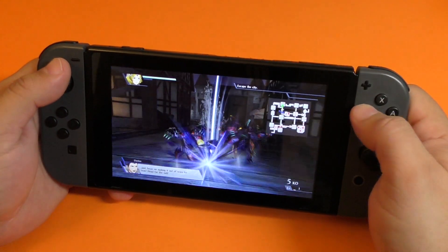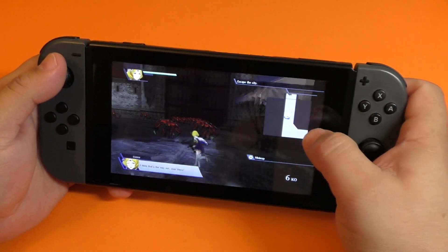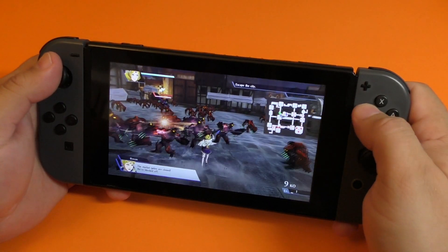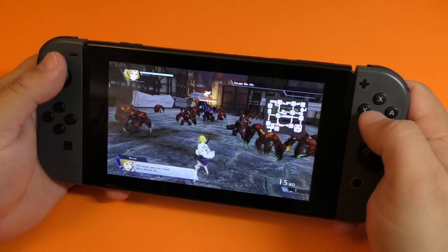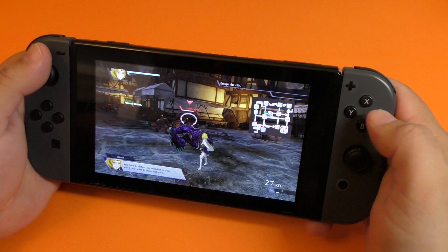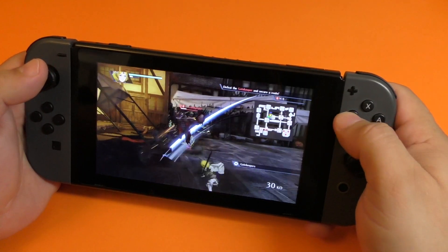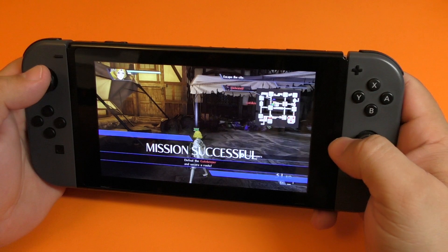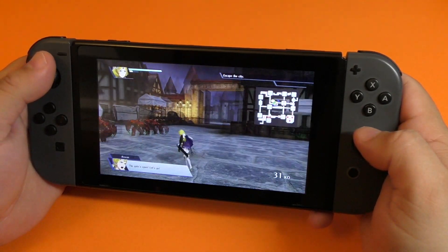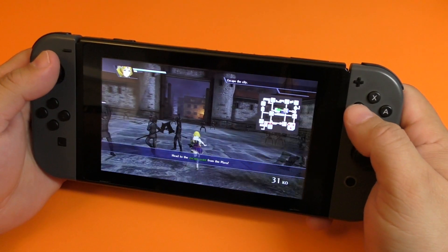We've got to get out of town and the exit point is over there. If you click here you can zoom into the map, which is a cool feature. We've got health regeneration as well. Right now we cannot switch to another character because we don't have that option yet, but later on it will become available.